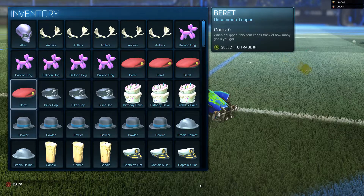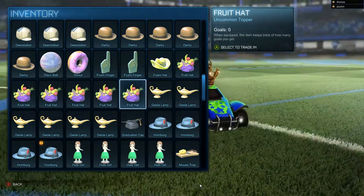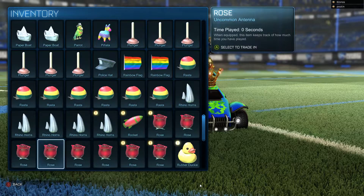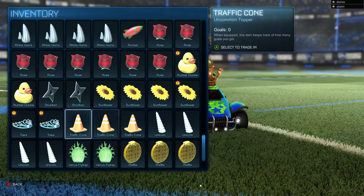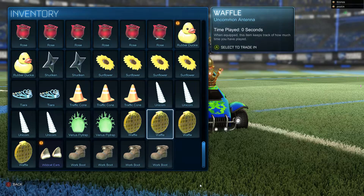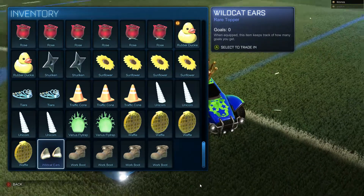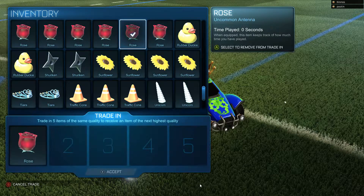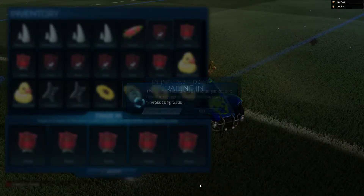I just got a new item called the Drink Helmet. Since I traded in five uncommon toppers, it gives me one rare topper — it kind of looks like a hard hat with beer cans on the sides with straws. So that's basically what this is for. It all operates within Rocket League itself and it's focused on getting you new items.